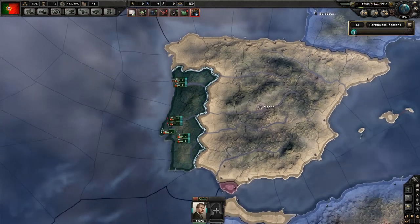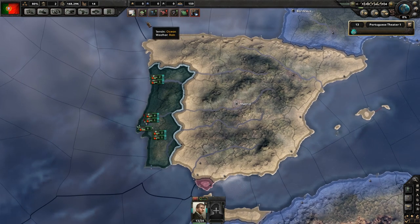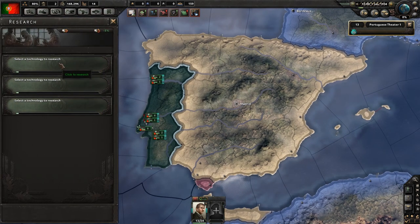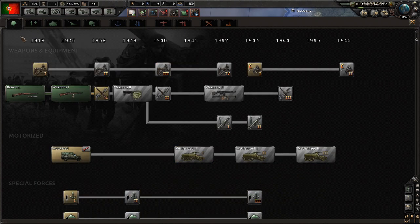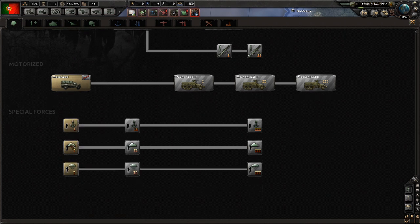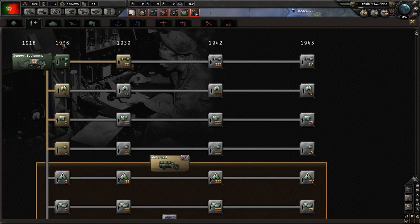What we are going to do is have a look at some of these things in traditional Paradox style - just have a look and see what we've got. We've got some research available, some technology. Most of our technology we're a little bit behind time. On our infantry, we're kind of up there on weapons - on basic infantry weapons we're on time. But for the rest of it we're not really researched. For support battalions we're a little bit behind as well.